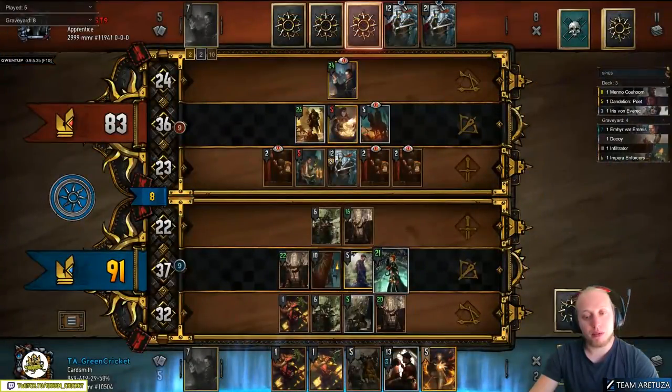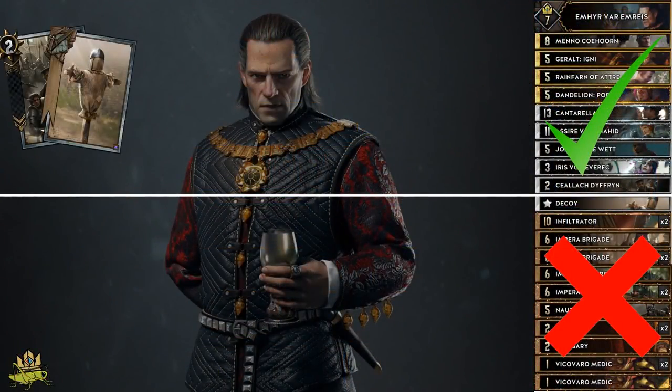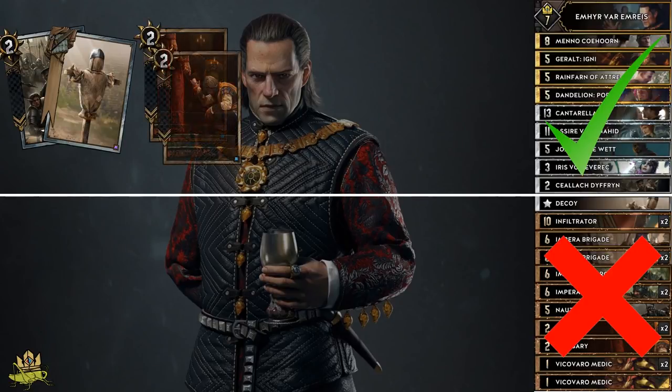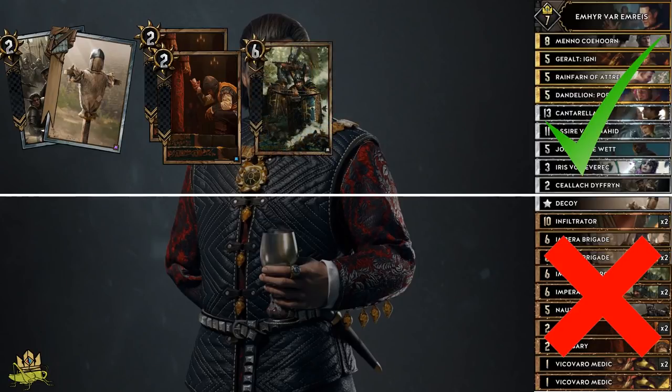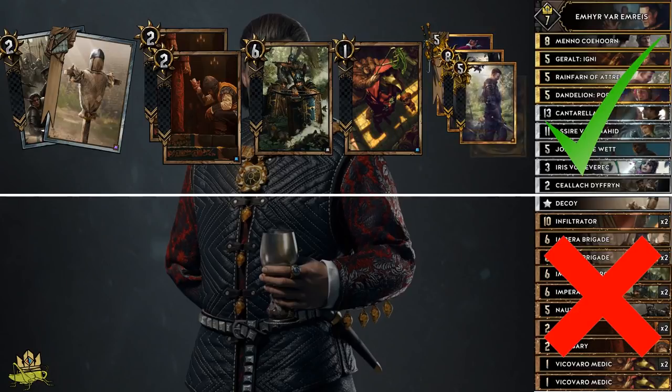Now let's look at the mulligan. Cards you want to keep are Kaelach and Decoy to get those Emissaries onto the board and to start your spy chains. Keep 1 Emissary if you have Kaelach, or 2 Emissaries if you don't, to be on the safe side. Empyrean Enforcers are good to have on hand because you need to play them proactively, while Brigades also work in retrospect. Two Vicovaro Medics on hand are good as well, so you don't run into the risk of getting presented with 2 of them after playing an Emissary. Gold cards are always useful.